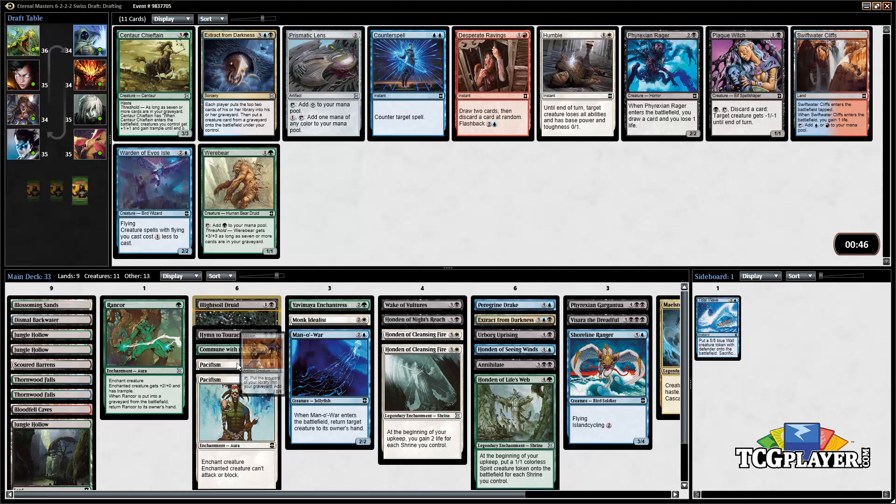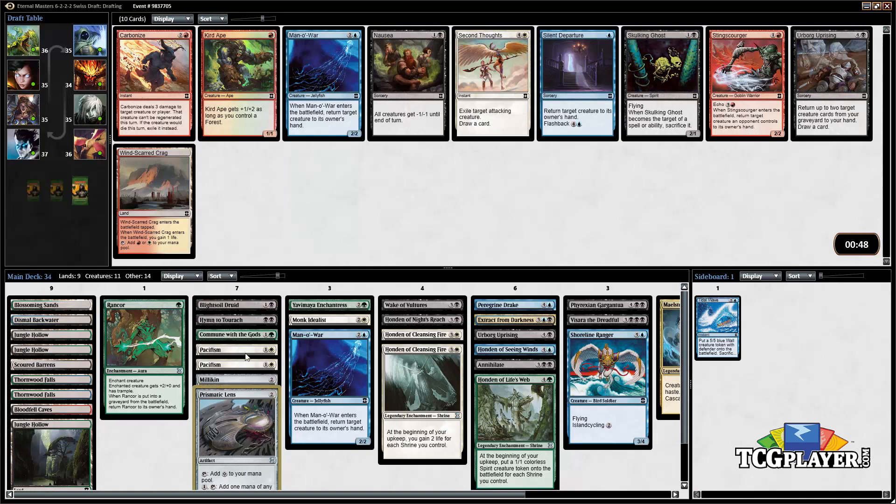Similarly here we could take the Prismatic Lens, because producing any color we want is going to end up being pretty important — we've got four different colors, possibly five, in our deck. So I'm gonna take this Prismatic Lens. Pretty happy to have that in our pile of cards.